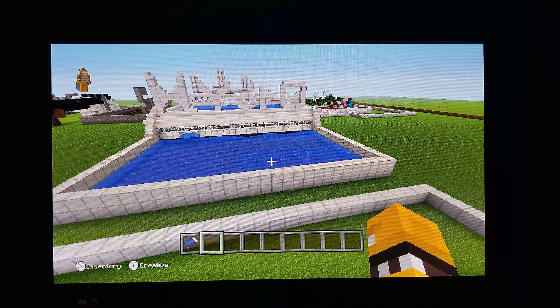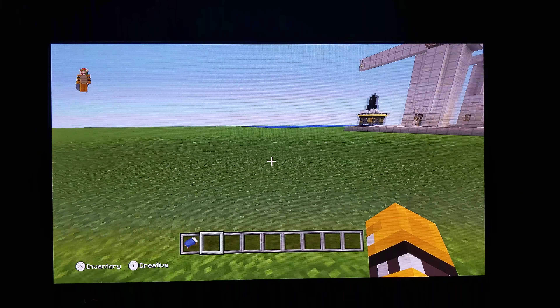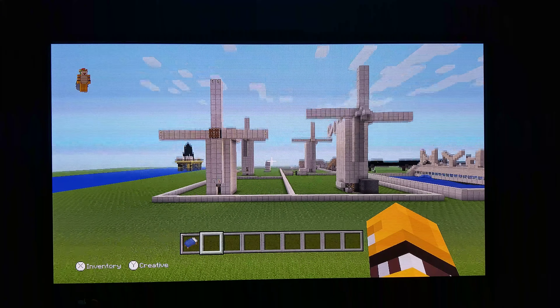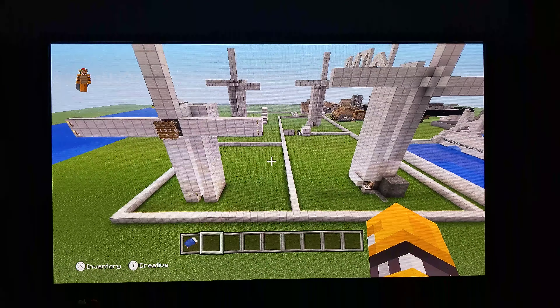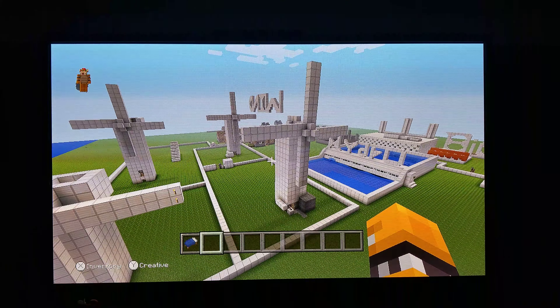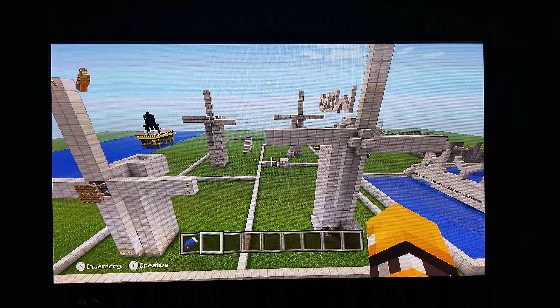Now let's go to the wind energy section. These are all my windmills. I put windmills far from each other so they can get more wind to power them. Some are short and some are large — that's the way I made them. Wind energy can be converted into electricity and other forms of energy.